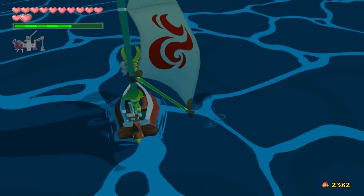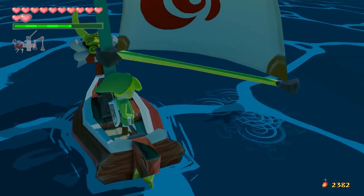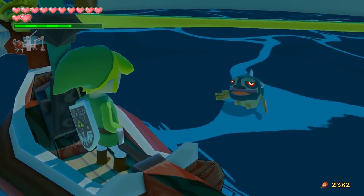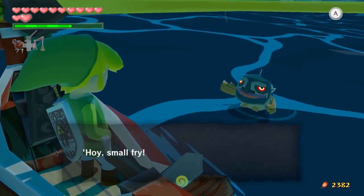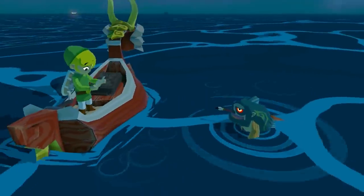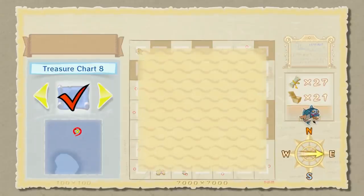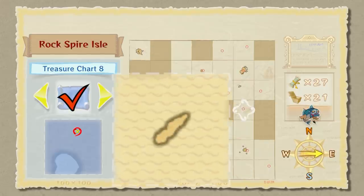Fishmen are a race that are pretty self-explanatory. Seen only in Wind Waker, they jump out of the water and give Link advice on the world and help him fill his sea chart. Other than that, they're basically just talking fish. You really only see this in Wind Waker when you're trying to 100% the map and fill in all the squares.